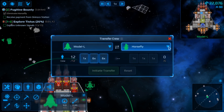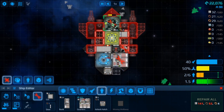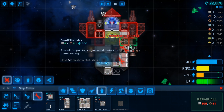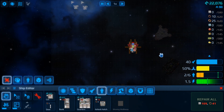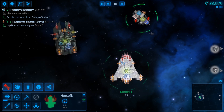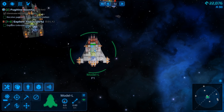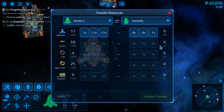Is it the horsefly there? Yeah. Send two crew over. Insufficient steel. Can we transfer some steel over? What I want to do is turn this one into my mining and processing ship. Let's see what we've got around here — can we transfer some steel over?